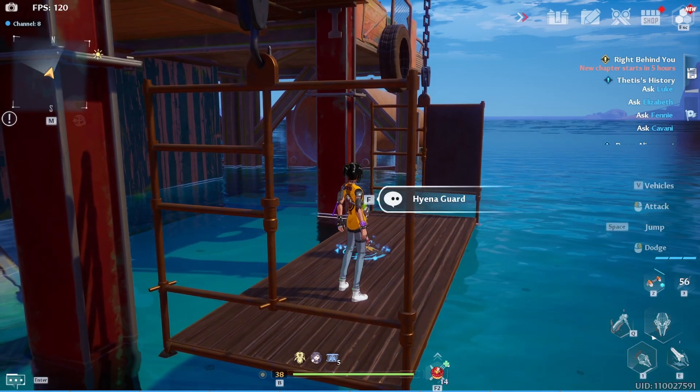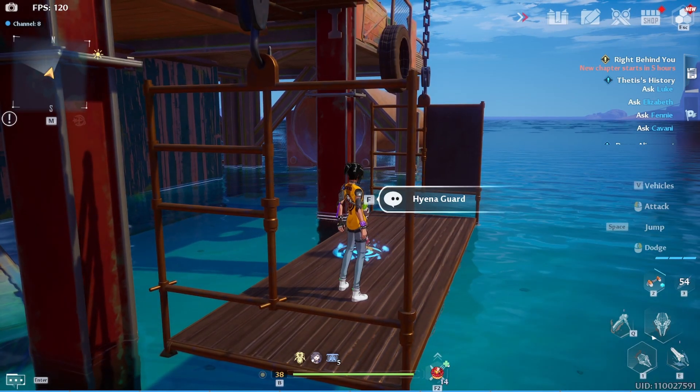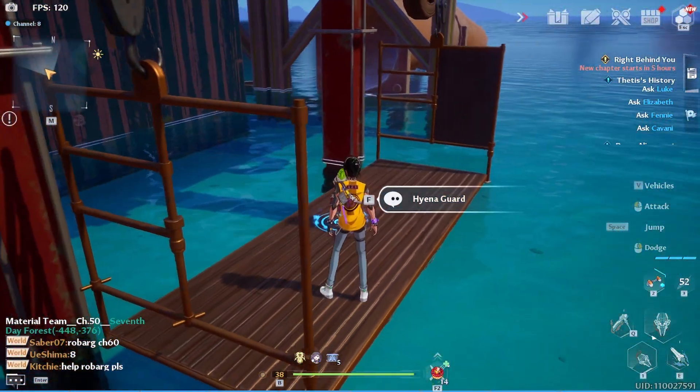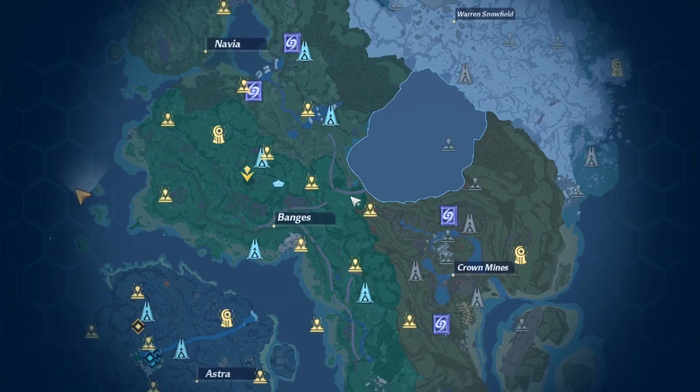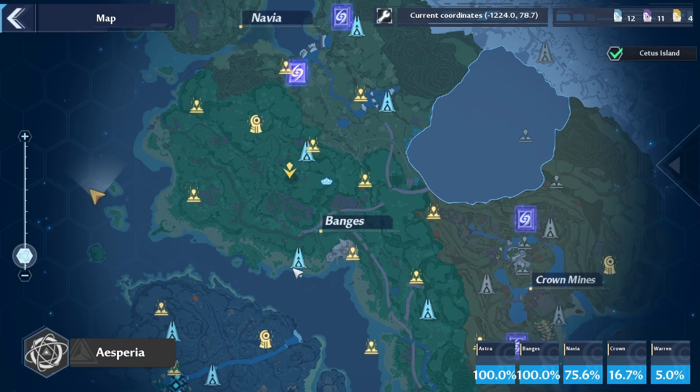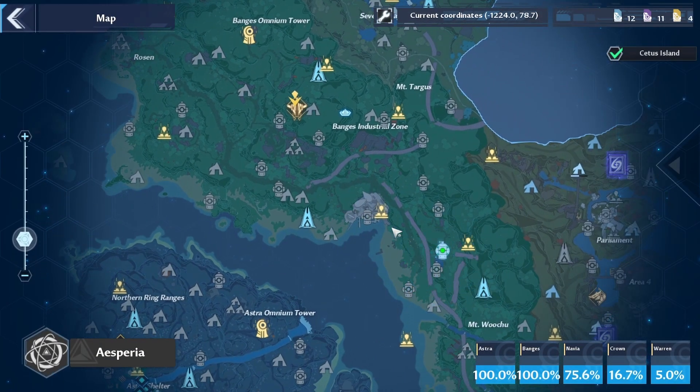Whatever dialogue options you choose, he is going to kick you off the island or not allow you to enter the oil rig. So you need to exhaust all his dialogue options — basically rinse and repeat, go through all the dialogue options that this character gives you. Eventually he's still not gonna allow you on the oil rig. So what you want to do is head back to this hub world that's located in the middle right here.